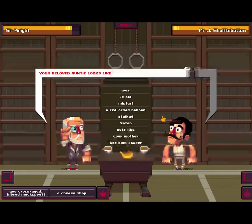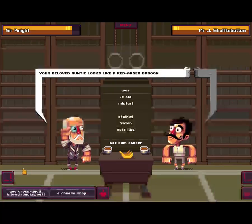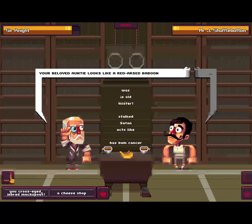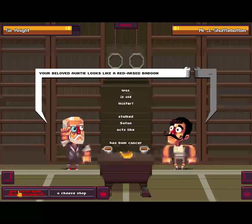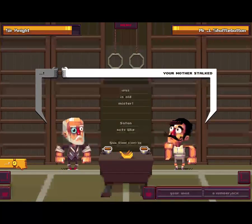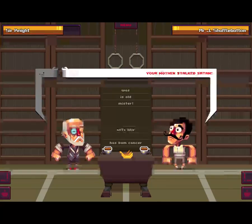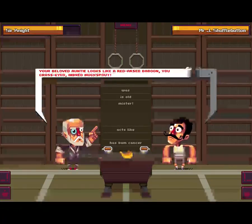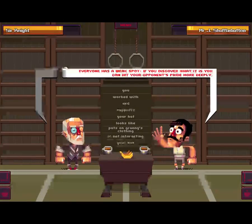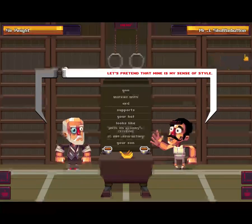I'll go with the baboon — that's the ender. Your mother stalked Satan? Oh! Your beloved auntie looks like a red-assed baboon, you cross-eyed inbred muck spout. Oh! 13! Everyone has a weak spot. If you discover what it is, you can hit your opponent's pride more deeply.